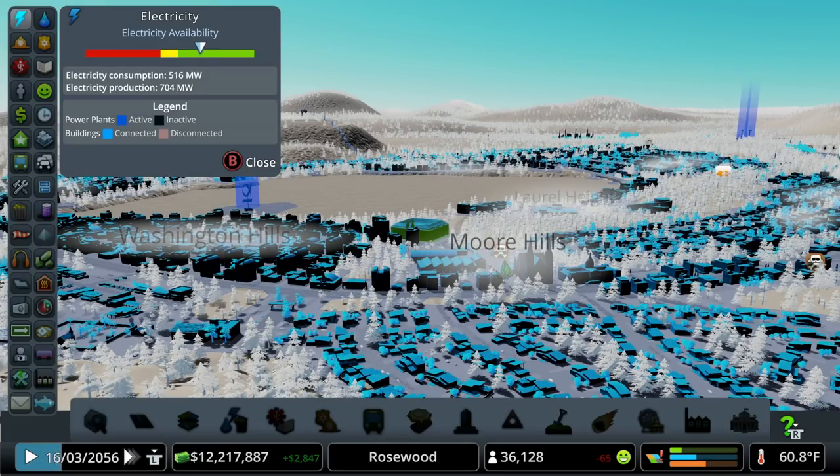The numbers will jump around depending on time of day especially. At night, people use more electricity to light their homes. If it's cold out, they may use electricity to heat their homes. If you're playing on a snowfall map, that can make a huge difference, so keep in mind that temperature can affect your electricity usage.